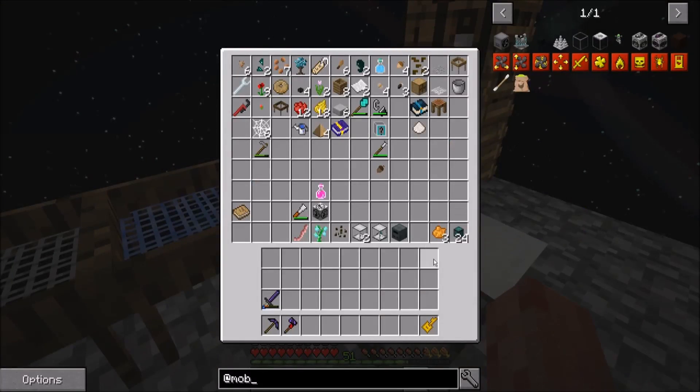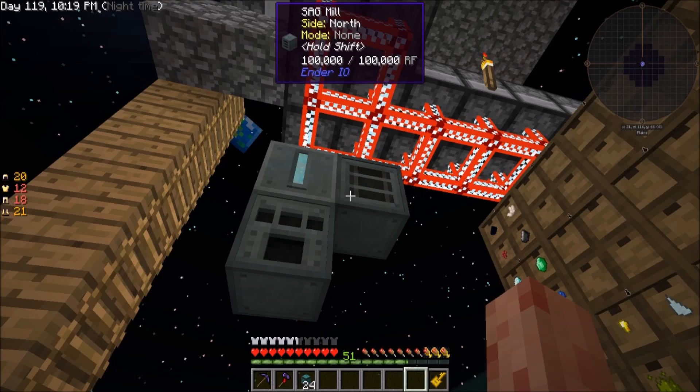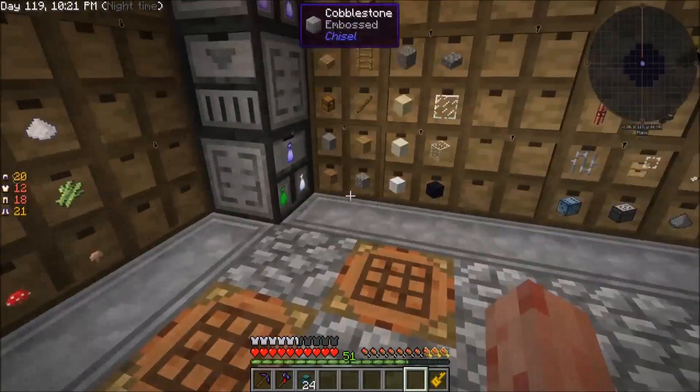Last episode we finished off making these item conduits in the alloy smelter. I also put up a sag mill so we can make some stuff later, but there's some stuff I want to show you first.